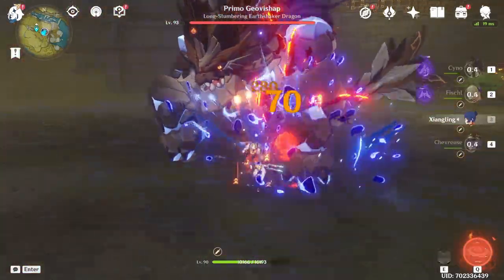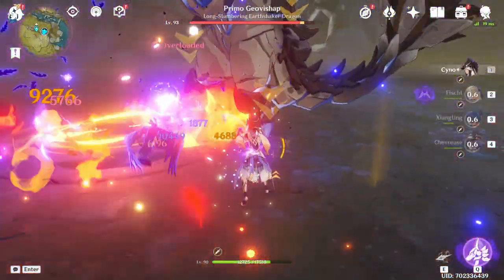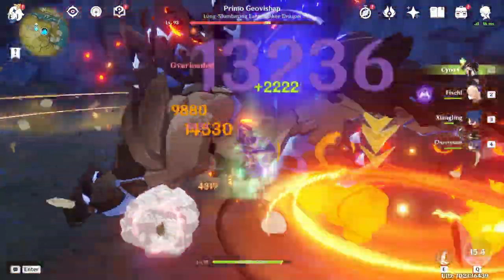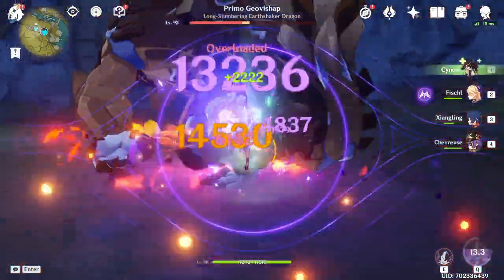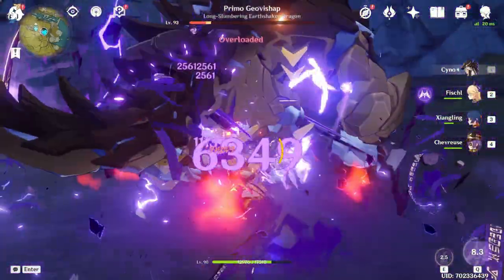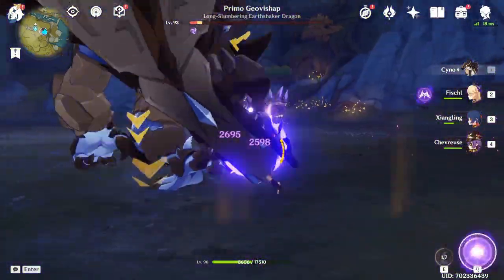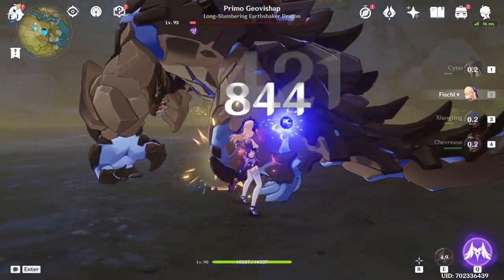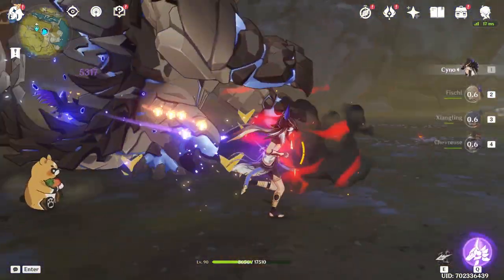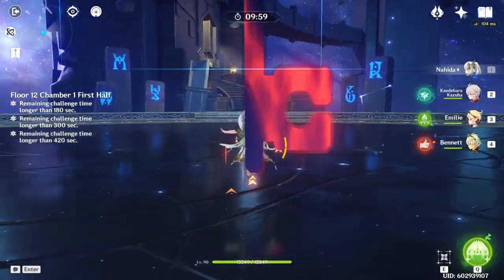One thing I always wondered is why team slots aren't really used in the design of skills. For example, you could design this new utility character in a way that their passive skill makes Burning always scale off the Elemental Mastery of the character in your first team slot. It would be pretty interesting — slot in Nahida there, for example, and you have a high Elemental Mastery character that triggers a lot of Burning with the Elemental Skill. This could be interesting design in general for a variety of new mechanics.